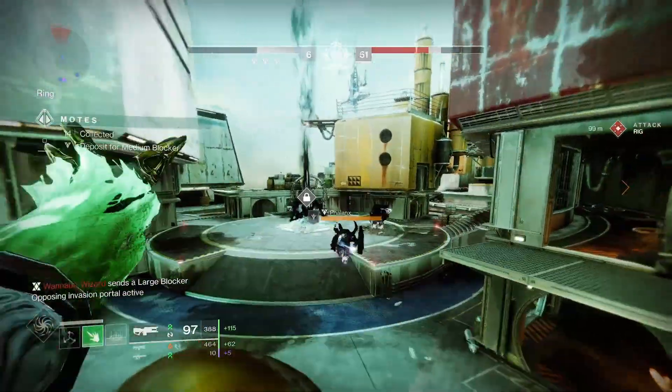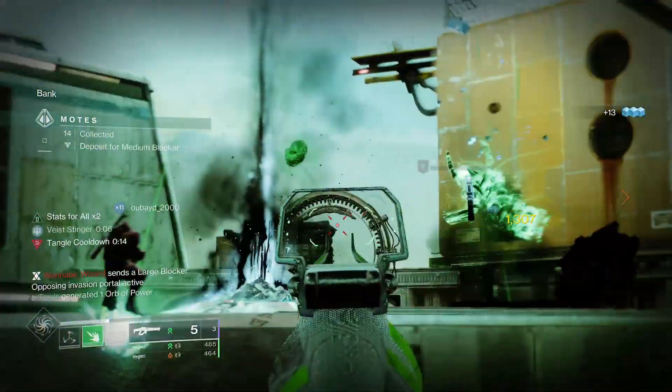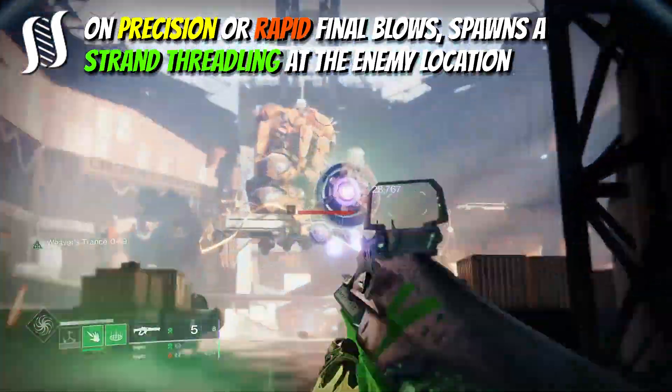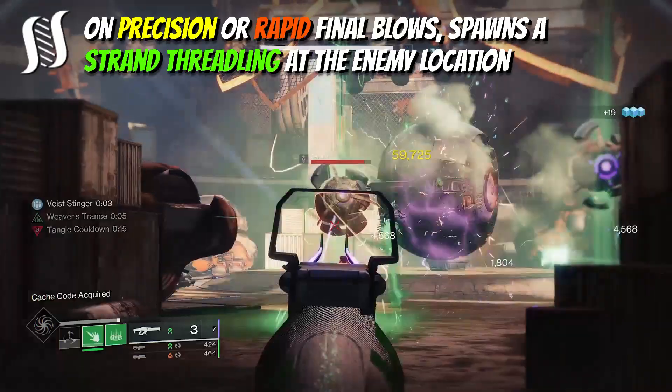As we're priming the Painter to be more often than not an end game high-level yellow bar, champion, or mini-boss ready weapon, Hatchling really is a standout pick. It comes on the majority of strand weapons but it has great synergy with this new linear fusion. Precision final blows will spawn a threadling at the enemy location which will then go on to attack other enemies nearby.